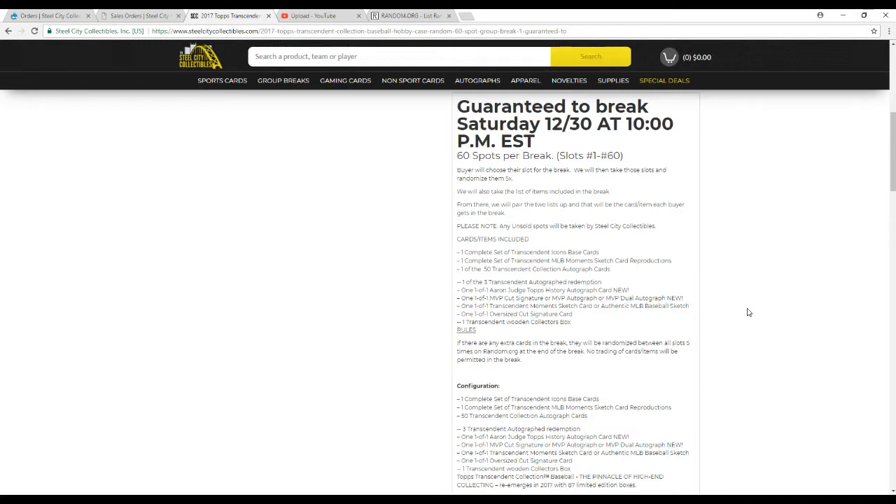Just a note — you're going to see Steel City in the list. The 60 spots include the complete set of Transcendent Icons base cards, 50 of those, and a 65-card set of the Sketch card reproductions, all numbered to 87. There'll be 53 spots for all the autographs — 50 framed and three redemptions — plus five more spots: the 101 Aaron Judge auto, the 101 MVP signature, the 101 Transcendent sketch baseball, the 101 oversized cut, and the wooden collector's box, which is heavy, really nice, and worth a decent amount.